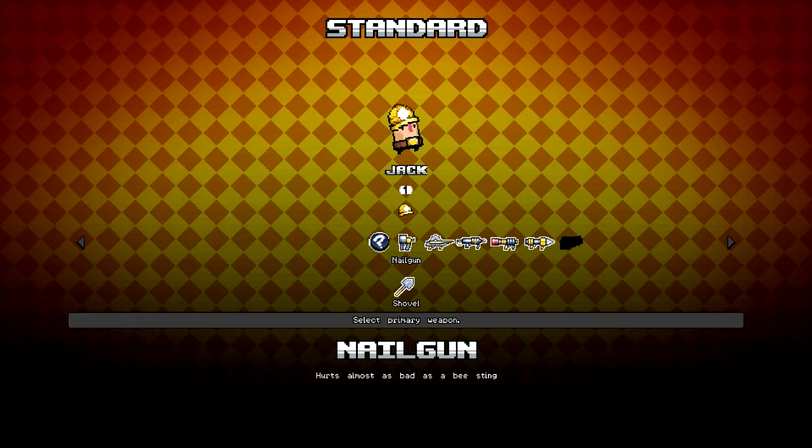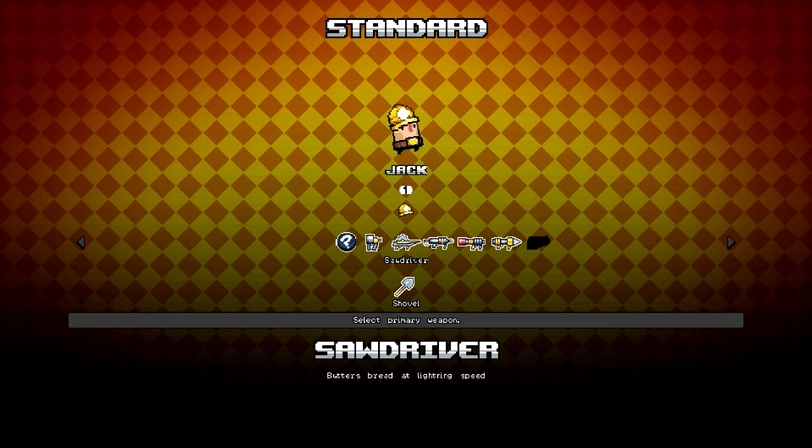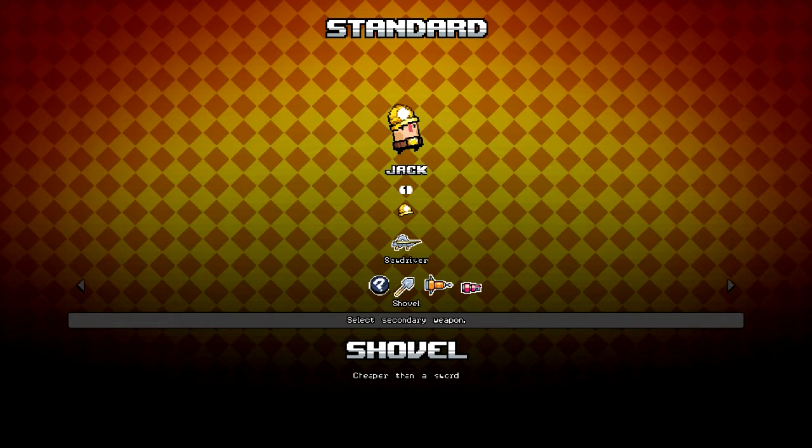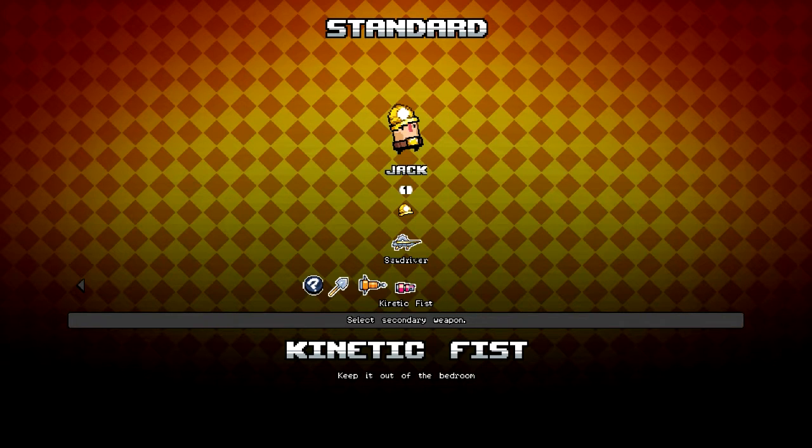I prefer the saw driver. The nail gun is kind of an SMG. The rebar rifle is extremely powerful and pierces enemies, but it's also rather slow to shoot and has insane recoil knockback on yourself. Then you get to choose your secondary weapon. We have the shovel, the jackhammer, and the kinetic fist.